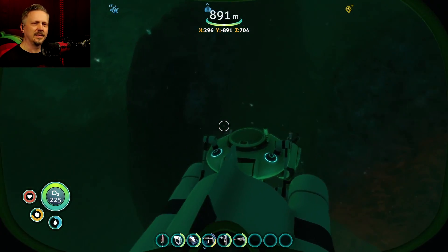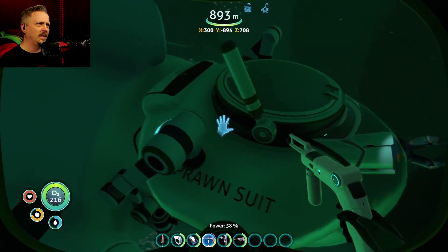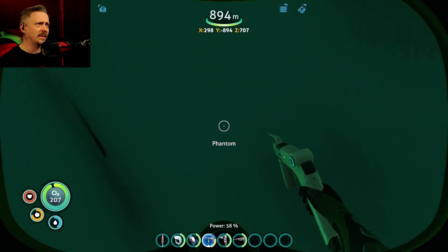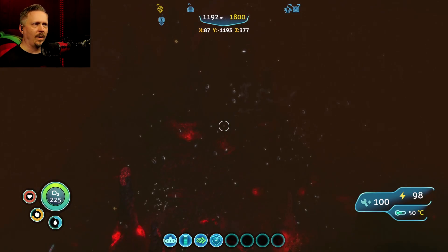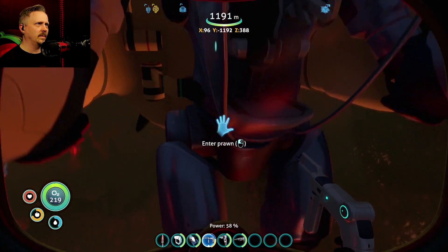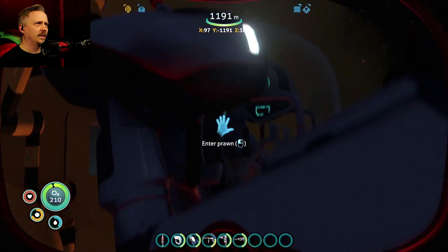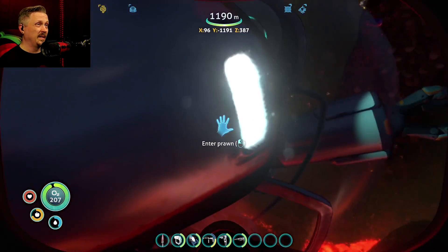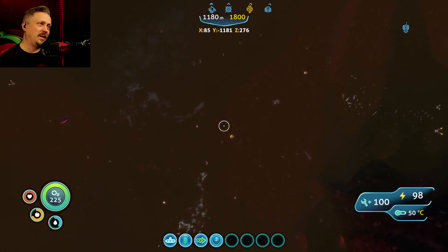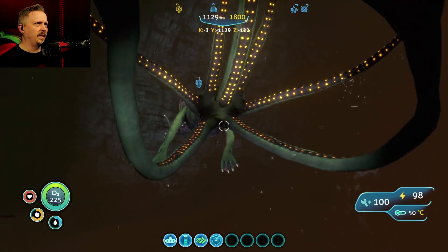There are definitely some issues with the prawn suit being docked — it's not comfortable back there. A ghost leviathan attack did basically nothing. I realized I didn't put a depth upgrade in the prawn suit yet, so that's an interesting question: will the prawn suit be treated like it is in the Cyclops when docked, unaffected by pressure, or will it actually start taking damage? It looks like there might be a little damage happening, but it's hard to tell — the HUD only shows me the health of the Phantom.